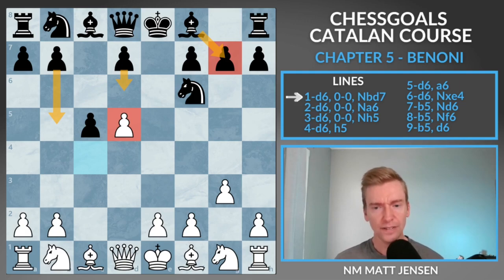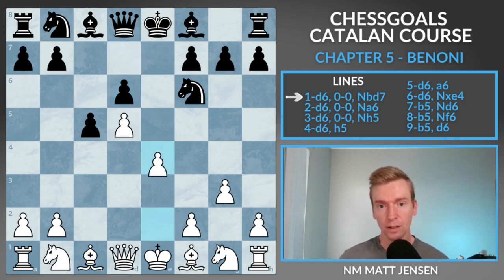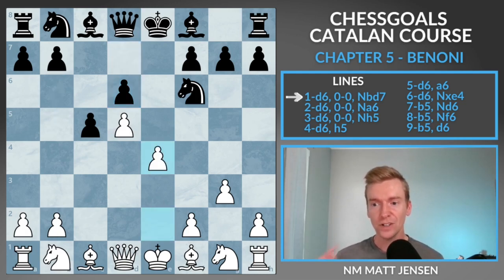I've got a way for you to figure out how to shut down black's fun. d6 is the most common move, so we're going to look at that first, but we'll come back and look at what happens if black plays b5 immediately, which is pretty common at the club level. First we're going to play pawn to e4. This is a fun move and black cannot capture — we'll cover that coming up.